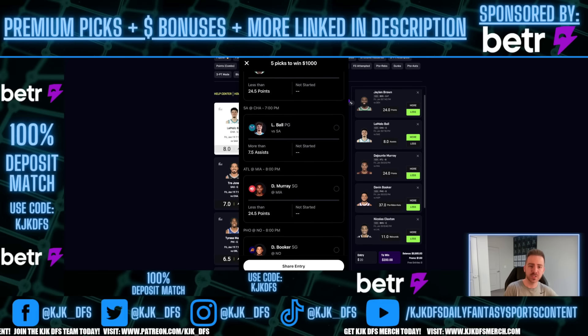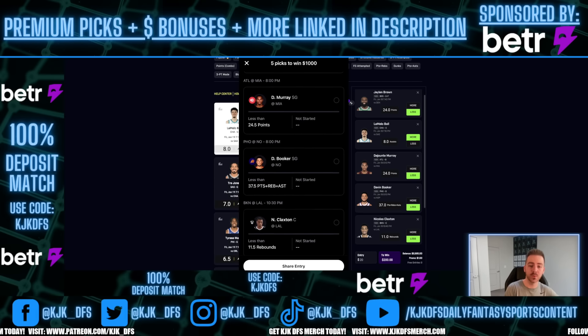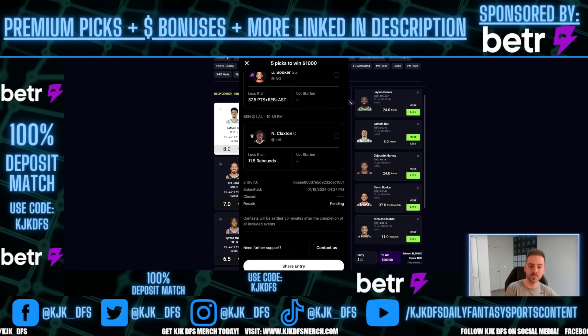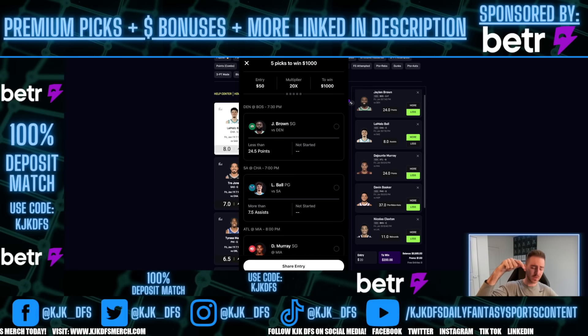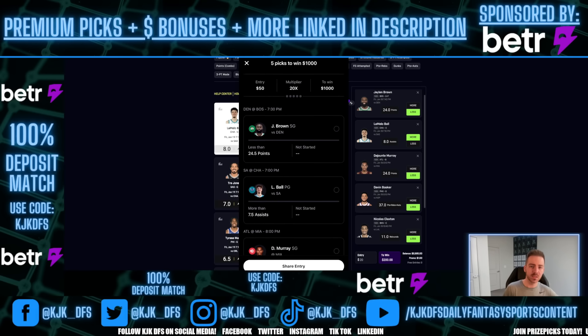I'm officially locked in. Jalen Brown under 24.5 points — bumped on PrizePicks. LaMelo Ball over 7.5 assists — bumped on PrizePicks. DeJounte Murray under 24.5 points — bumped on PrizePicks. Devin Booker under 37.5 points/rebounds/assists — bumped on PrizePicks. Nick Claxton under 11.5 rebounds — bumped on PrizePicks. I never promote picks on this channel that I don't play myself. I will have a link down below in the description and comments to sign up. Use my promo code and you'll get your first deposit matched up to $500.